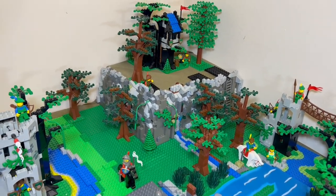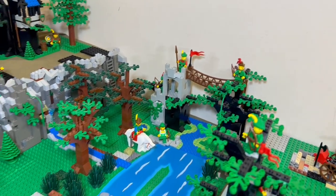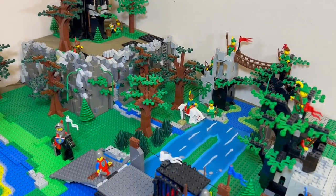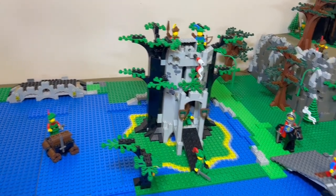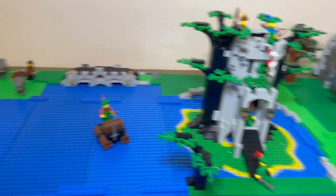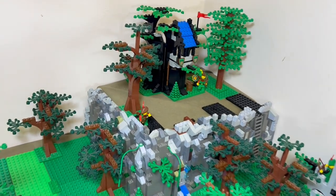This is kind of a short cliff hill for my Forestmen hideout, above a little stream coming out of the Forestman's crossing that travels into a lake. There's the river fortress as well — kind of a swampy area under the bridge — and then it flows into a big lake where there are some other things happening.